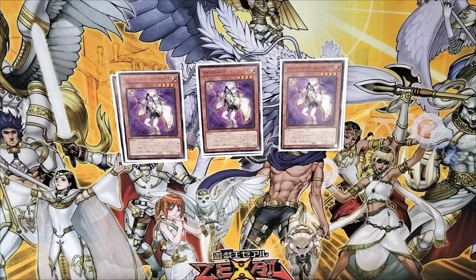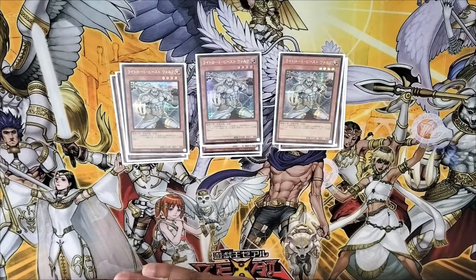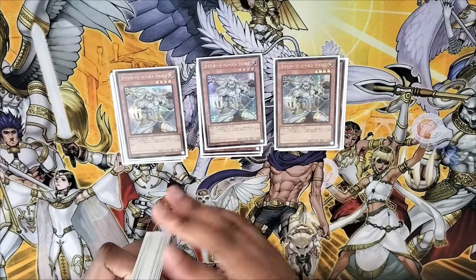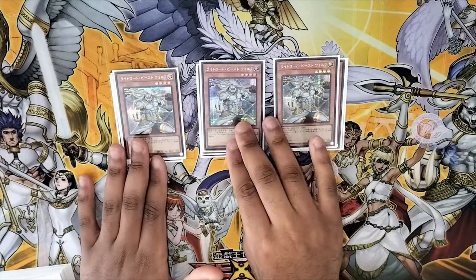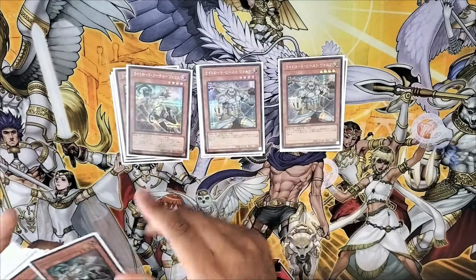Next we have three copies of Wolf. Drawing Wolf is not so great — Wiz kind of helps with that. But you need to play three copies because when you mill, you want good mills, and Wolf is actually one of your best mills if not the best. He'll summon himself from the graveyard if sent from the deck, and it's not once per turn. So as long as you keep sending Wolf, you keep getting extenders. Wolf is a brick if you draw it but the best card to mill.